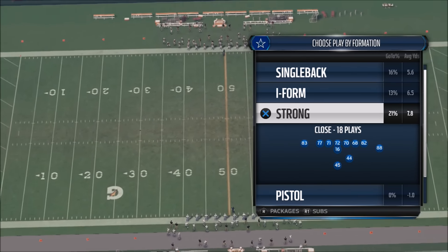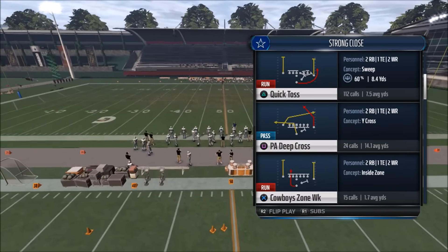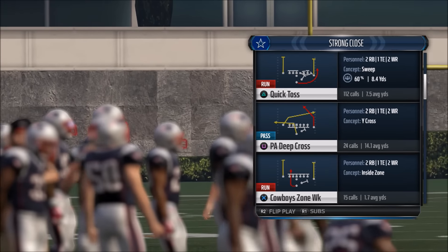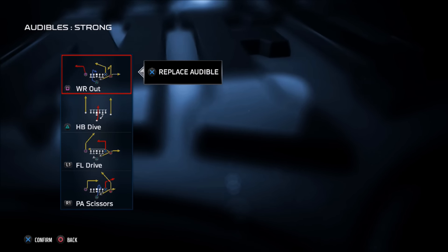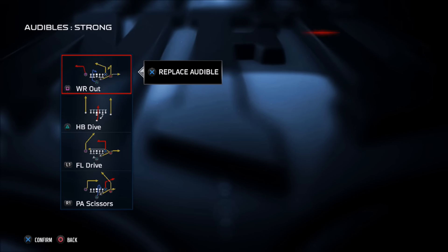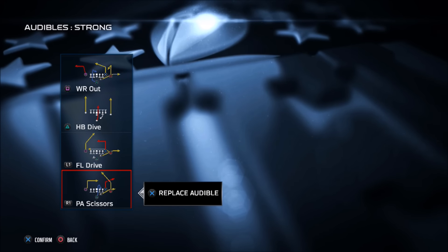This is a strong formation — one of the most popular formations in the game for the last few years. The primary reason is because the strong has the quick toss, which has been a devastating run that people really have to make a conscious effort to stop, especially if you've got a speedy running back. What's great about this Cowboys playbook is the audibles it comes with: a halfback dive so you can hit your opponent up top, a wide receiver out — meaning a speed out or quick out with the outside wide receiver on the left — and a built-in running scheme and passing scheme. It also comes with flanker drive and play-action scissors where you can attack your opponent to the right and left.